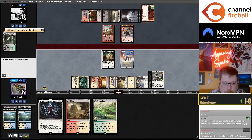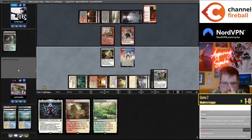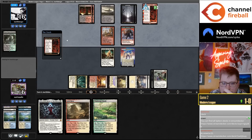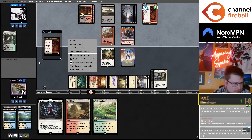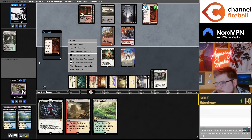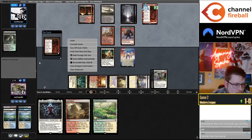We have a lot of burn — is Sunset Revelry bad? If you have a lot of burn, Sunset Revelry seems fine — having anti-burn sideboard cards is good. I think Core Fire Walker is the card I'd choose over Sunset Revelry, but I don't feel super strongly about it.